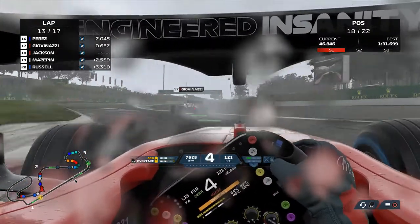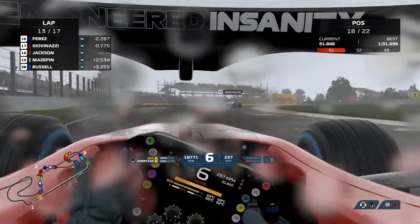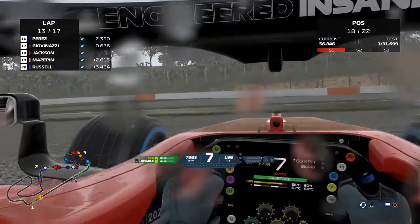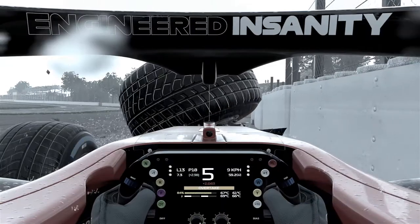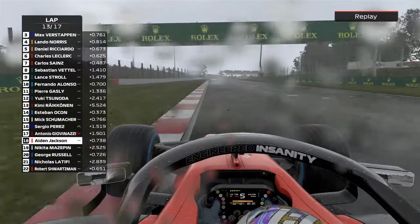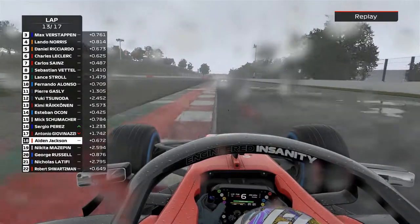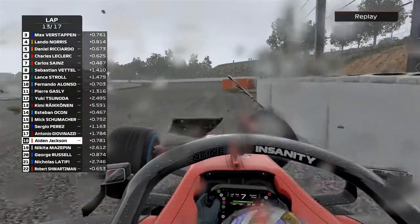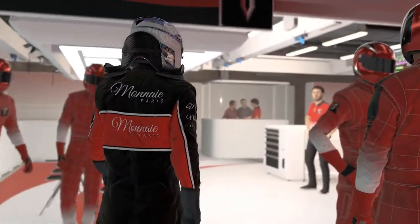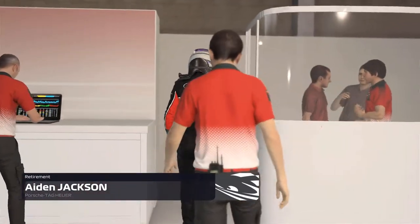Coming around onto the back straight, we get a small step - and we're into the wall. A small step of oversteer and a small correction by us sends us into the wall. Looking at the replay, you can see the wheels barely turn to the left and that small snap of oversteer does not help our cause. The curves are absolutely dangerous in this game. Aiden Jackson is out on lap 13 of this race in the Spanish Grand Prix.